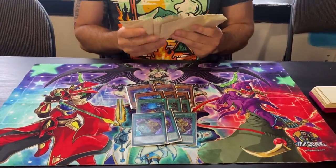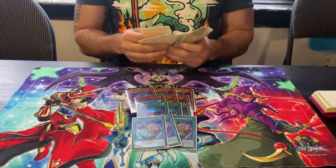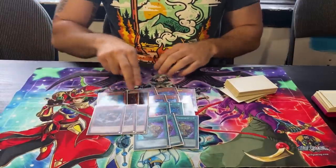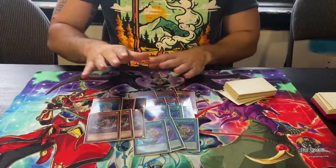A lot of people are going to look at this and think I'm crazy, but we're going to play three Deep Sea Diva and three Nimble Beaver. I don't own two Divas yet but I'm getting them. The reason is they're all one-card engines — you're playing 18 one-card auto-win buttons. Click the button, you win the duel.